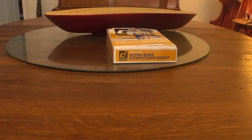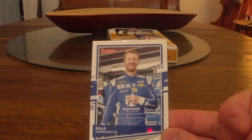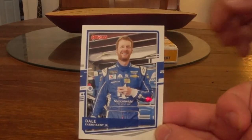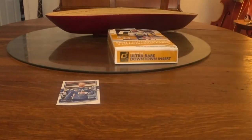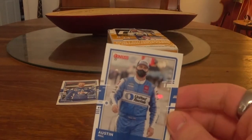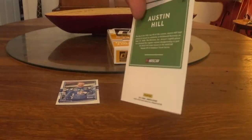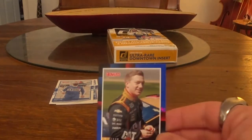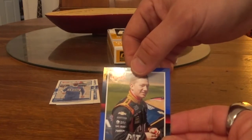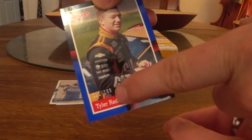Alright. So this is Jordan's first pack. First card is Dale Earnhardt Jr. Second card is Austin Hill. Is it a rookie? No, it's not. So there is Austin Hill. There's the back of that card. The third card is Tyler Reddick. That's a cool one.